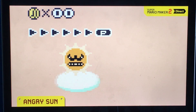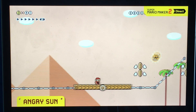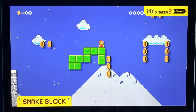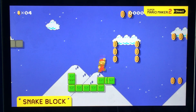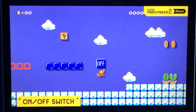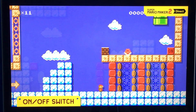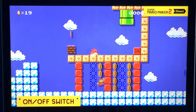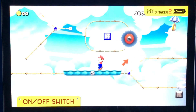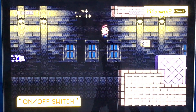Everyone's greatest fear, the Angry Sun, is here — it holds a perpetual grudge following and attacking Mario. Remember the snake block? You can determine its trajectory by freely drawing it. Hit an on-off switch and the red and blue blocks change — that was in the original trailer. I feel like this can make very clever levels, but I'm scared this is going to make so many crap levels.